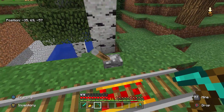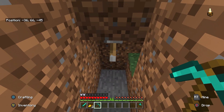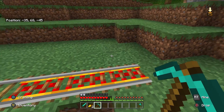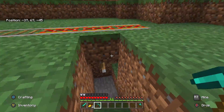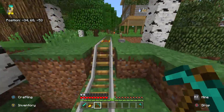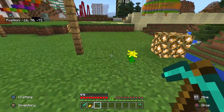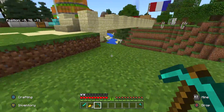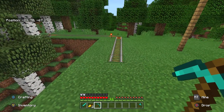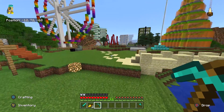Something about using levers really bugs me — why are you using levers to power your track, and why is the lever on the side of the track and not underneath it? If you're going to use any block, place it underneath. You can place a lever on the block underneath, which I don't recommend, but at least it's halfway there. Or you can use a redstone torch on the block underneath, and then it looks like the rail is just powering itself magically. People don't seem to do this, but you should.